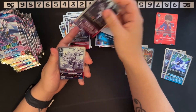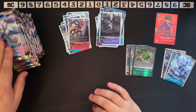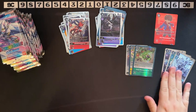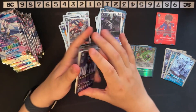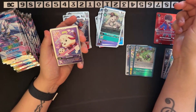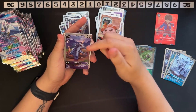Lady Devimon. Garurumon — it's not on one, but where is Garurumon on one? Do you prefer the oily textured foils or the new plain foils? Terriermon. How many memory blockers do we have? At least two. Oh, this is really good. And this. And this.